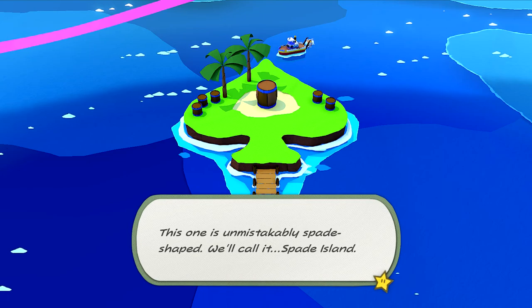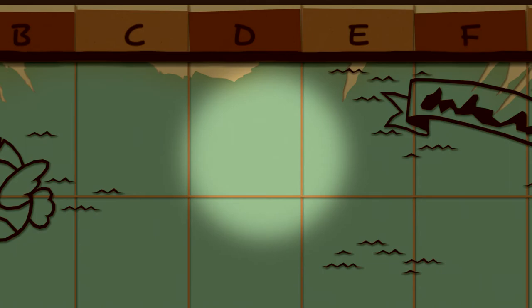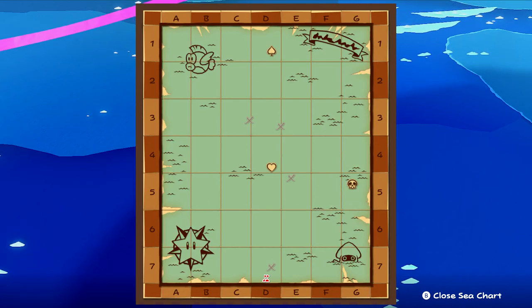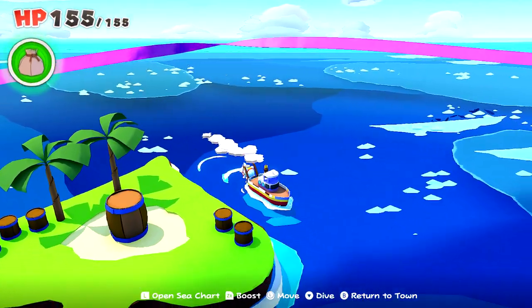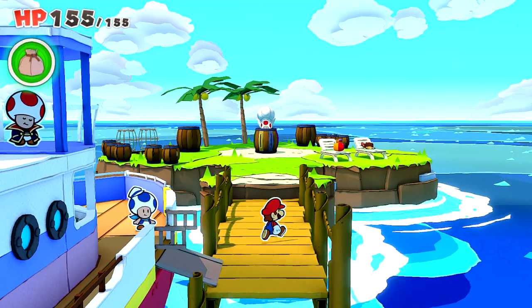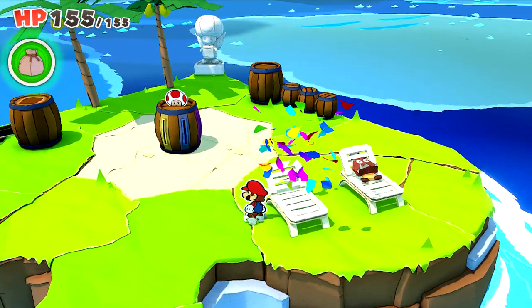This one unmistakably spade-shaped — we'll call it Spade Island. I'm assuming there's going to be spades, diamonds, hearts and clubs. I reckon they're going to be arranged in a shape — there'll be one to the right and one to the left of this area. I kind of know the area I need to go to for them. Oh what's going on here — it's like that kids game where you have to put the swords into the barrel with the pirate?